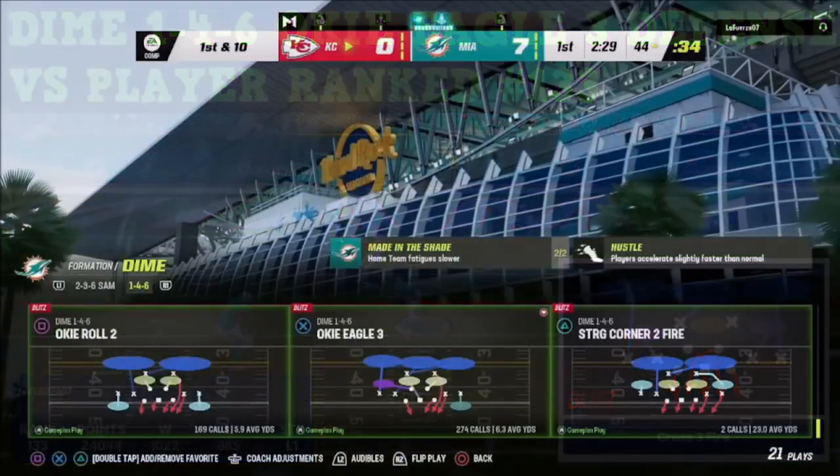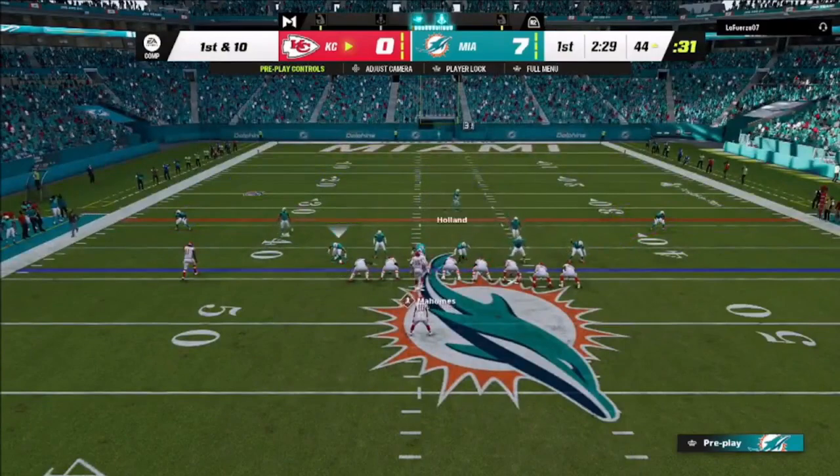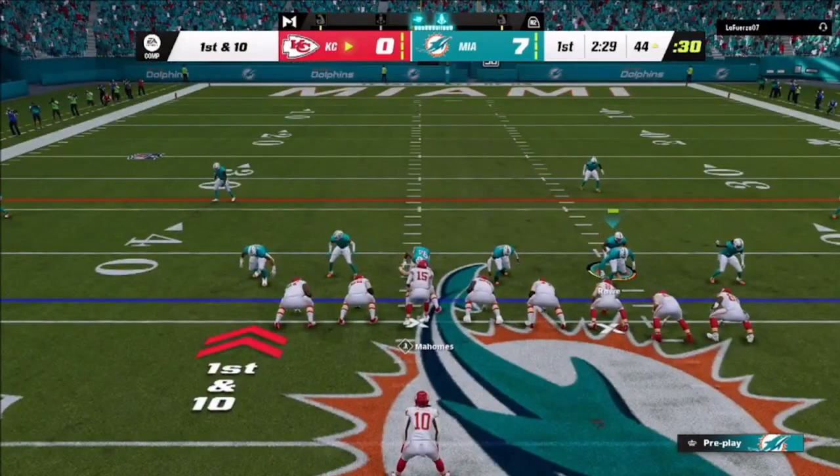We're going to be focusing on the crossfire as one of my base defenses. Single back wing pair in this type of situation. When I run against someone for the first time and he's in a heavy set, I want a defense that's going to be good against the run. He's got multiple tight ends and his running back. My goal is to make sure I've got run fits. I've got a couple of guys not playing run fits — the outside defenders — but everybody else is in run fits with the cover four.